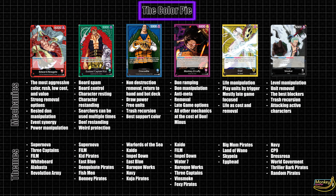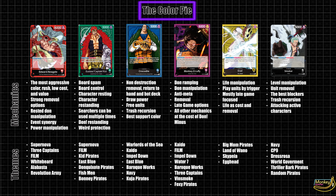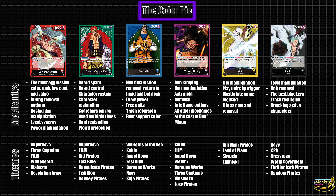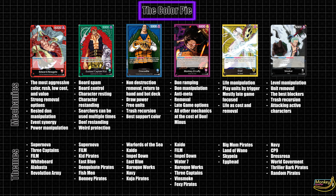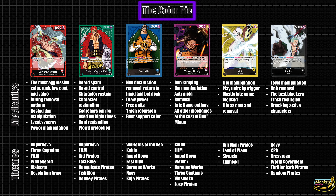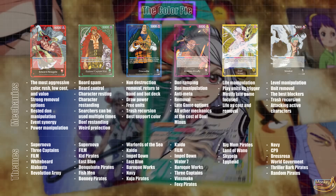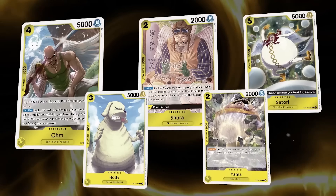The best two colors in the game are yellow and black right now. Yellow does two things that are absurdly strong. First, the deck messes with life, primarily through healing, but it also does free damage as well. Second, the color abuses trigger units, which means turning your life into a slot machine and punishing your opponent for playing the game. Mix these factors together with some push game design, and you've got a competitive force.